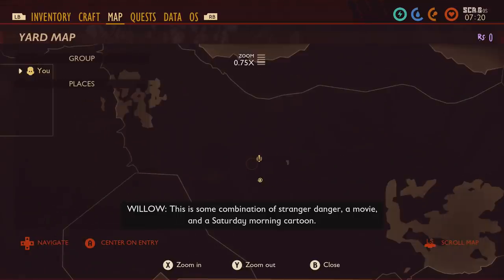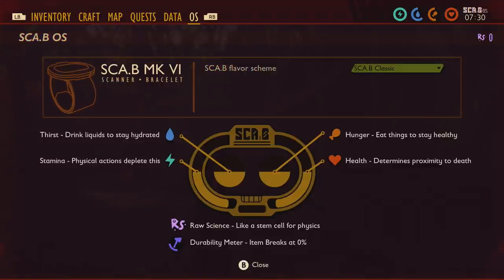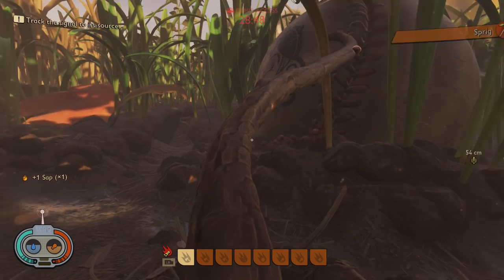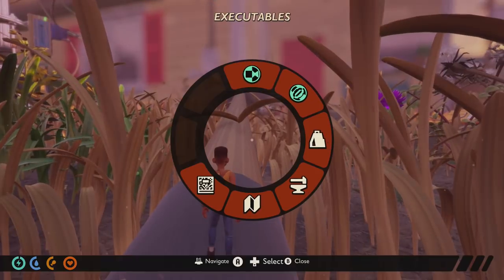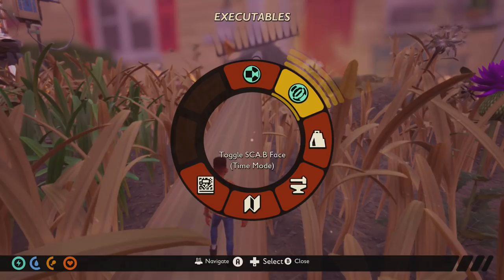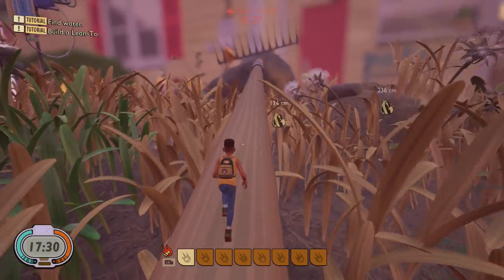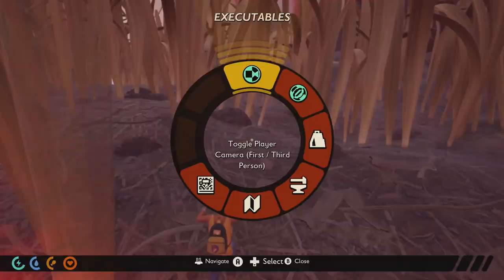On the map, you can't put waypoints down unless you craft waypoint markers using resources. Your wristwatch shows your health, food, water, and stamina — it's super useful. There are two display modes: you can show your food and water levels in the circles, or hold down on the d-pad to toggle it into a clock, which is useful for making sure you're not caught out at night. Pressing down on the d-pad also toggles between first person and third person.